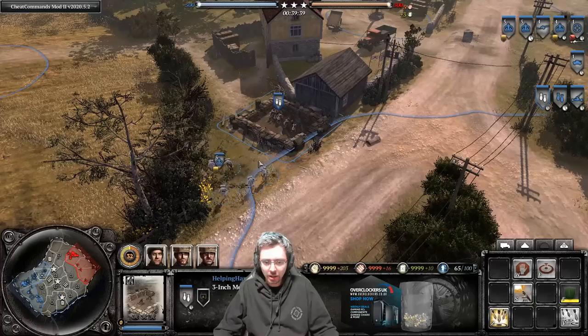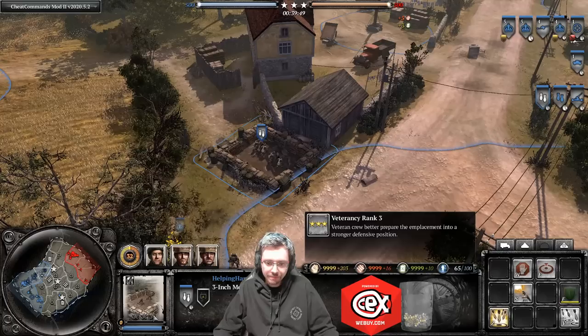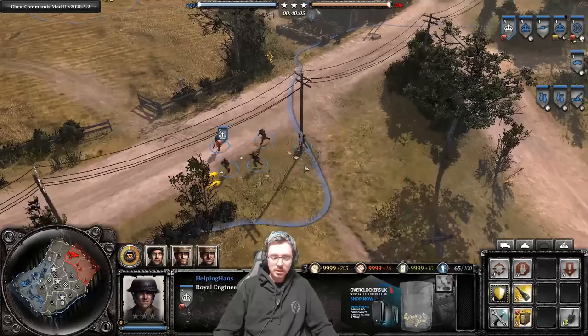It's best to just lose the mortar pit rather than desperately try to repair it and also lose a valuable Sapper Squad. You can repair it back to full health afterwards. Mortar pits and Bofors and all those emplacements can gain veterancy: veterancy reduces cooldown, unlocks creeping smoke barrage, reduces time between barrages, and makes the emplacement tankier with more HP.